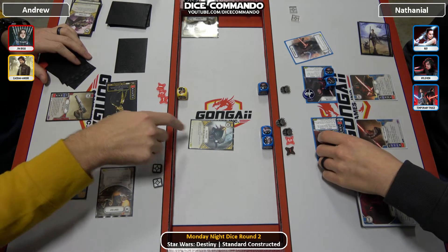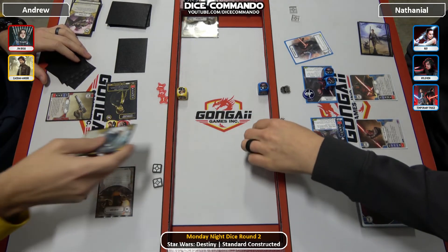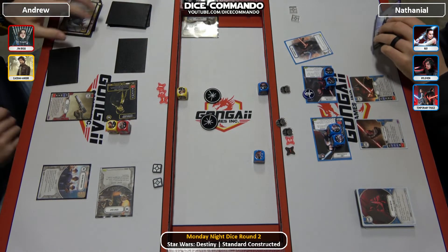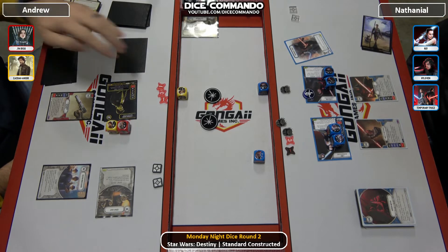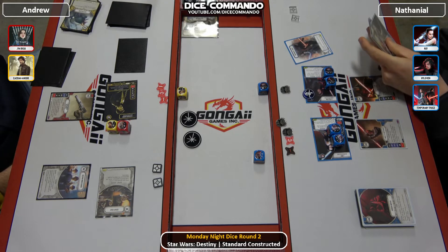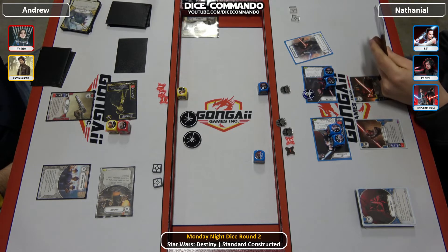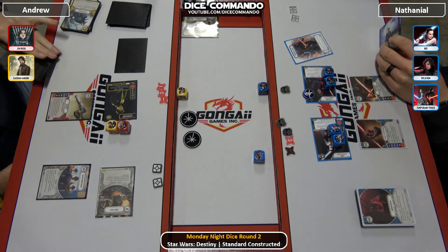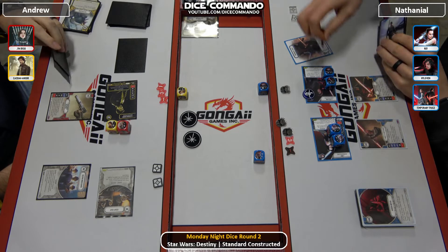Andrew's playing Flee the Scene — it takes both the Rey dice. He'll pass. So if he hits on Kylo, Andrew's toast, right? Andrew's basically forcing Nathaniel to drop cards for the re-roll — that's an interesting gamble. 16% chance. Andrew's forcing Nathaniel to burn a card to re-roll.